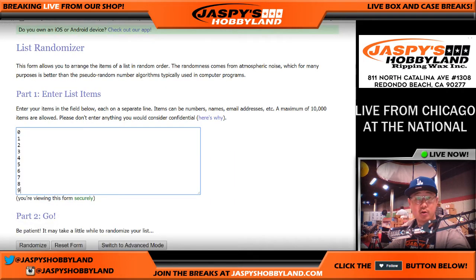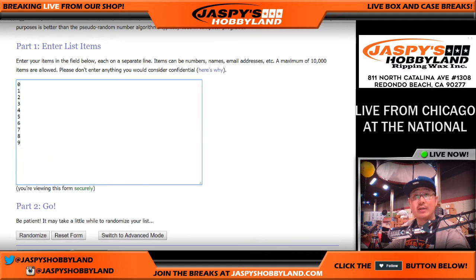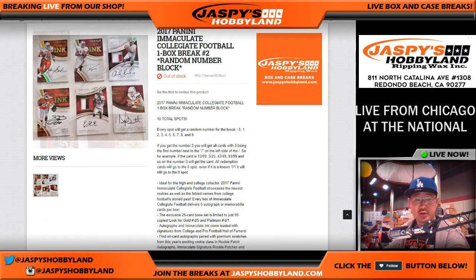James S. with that last spot mojo. We have the numbers zero through nine. I'm sure everybody read the directions here about the numbers. If you get the number three, all cards with three being the first number next to the slash on the left side. Then if you get 13, 43, 93, numbers like that if you get number three.